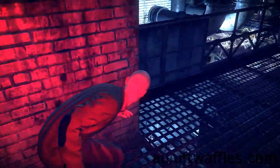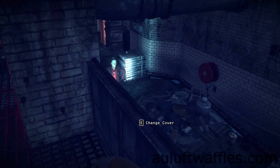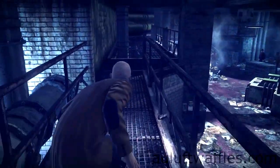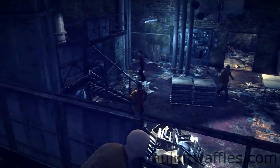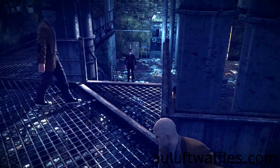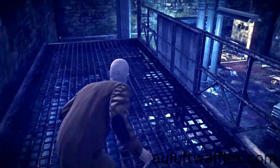Up here, take cover on this first bit of railing and wait for the guard down there to turn around and walk away. Then you can make your way over here and over the bridge window. Take cover here but immediately change cover, because otherwise you're going to get detected. You have to wait a second for that enemy to turn around, then you can keep going forwards and drop down.